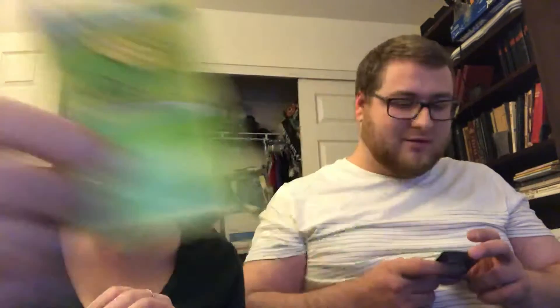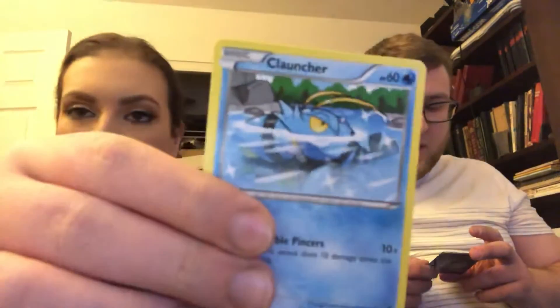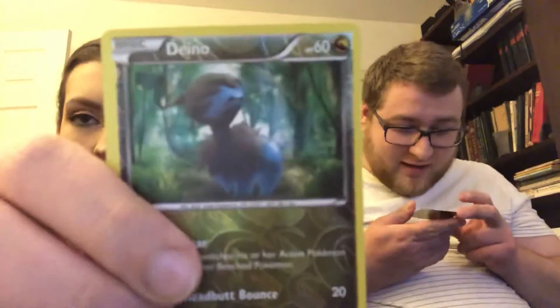We've got a Braviary, an Armor Fossil Shieldon, a Skiploom with a cute little colored-in animation — looks like someone's art project — a Sneasel, a Hoppip in another art project style, a Fletchling, a Clauncher. Then a Nidoran — I believe that's the male symbol. Then we've got a Ditto Reverse Holographic and a Klinklang Holographic. That's kind of what I was looking for for Steam Siege. Wow, that's a pretty cool machine.